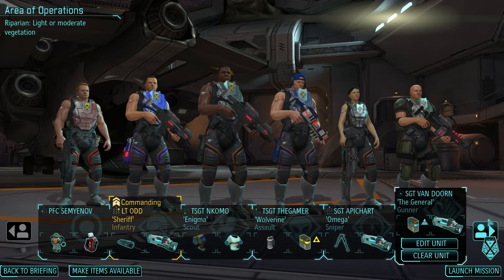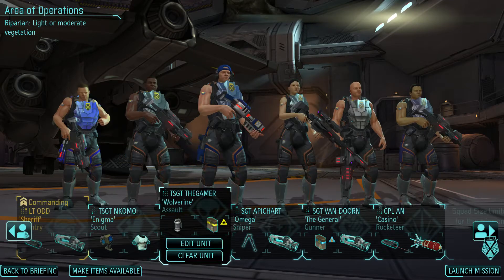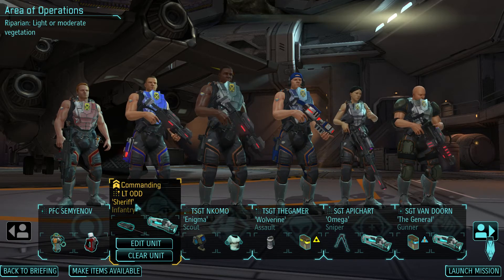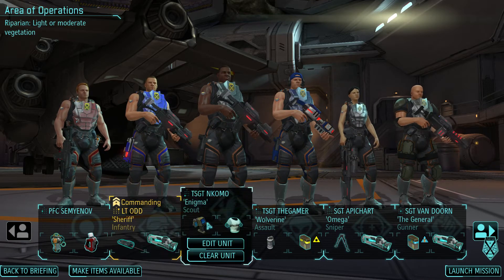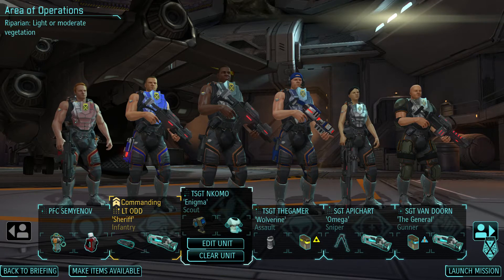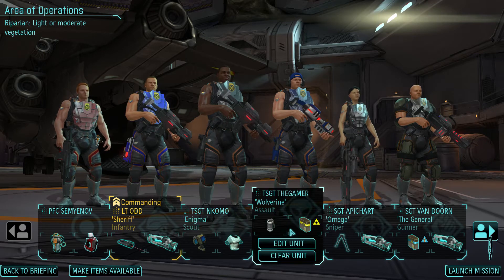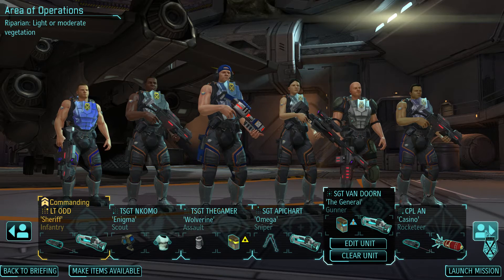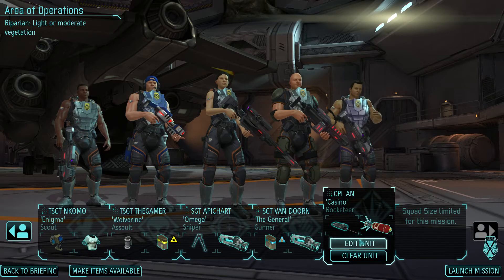We have one private with us — Private Semenyevnov. We have the commanding Lieutenant Odd, we have Nukomo, our four-health scout so he has the alloy plating. We have QSect Gamer our assault, API chart our sniper, Van Doorn our gunner, and then a rocketeer.